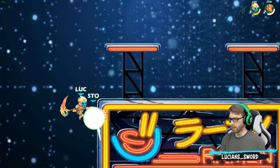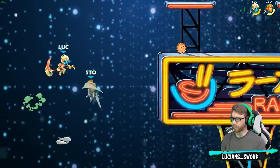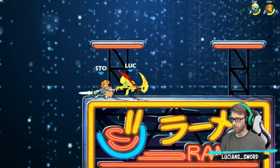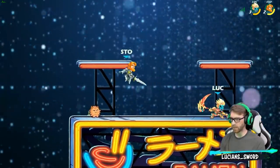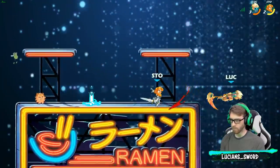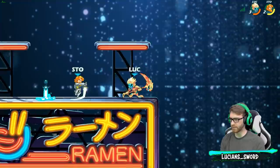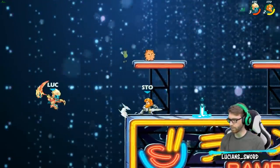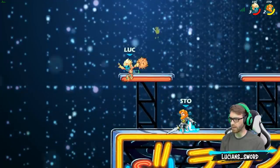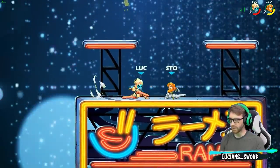Somewhere there's somebody stuck in a hospital who would love to just play Brawlhalla but are unable to, for whatever reason. I keep trying to do the down sig — I don't know why. His down sig clearly is superior.